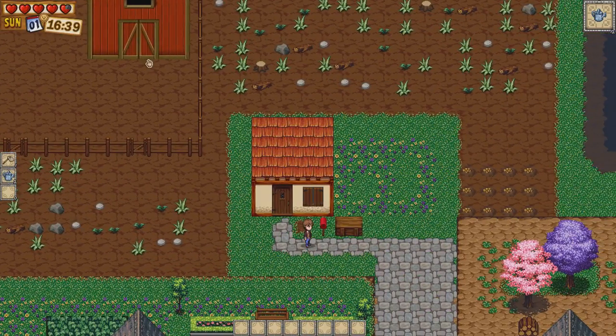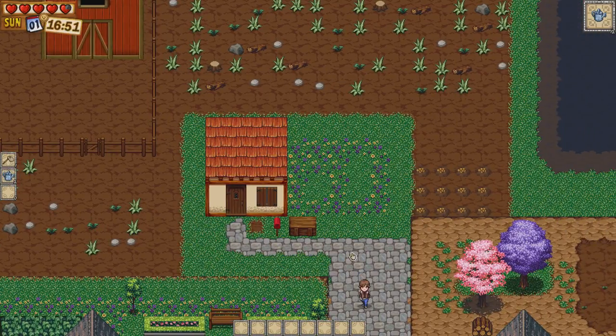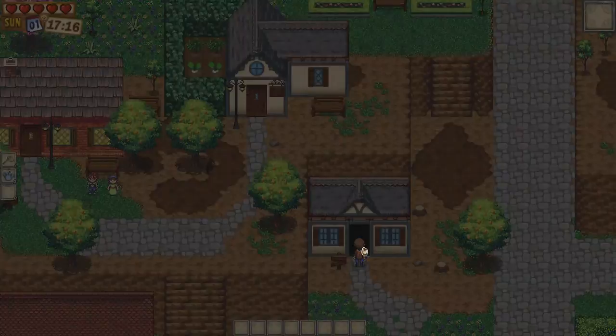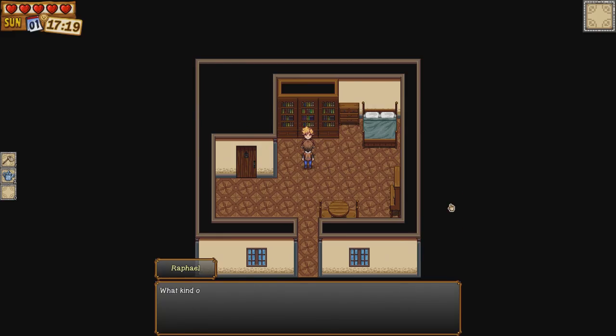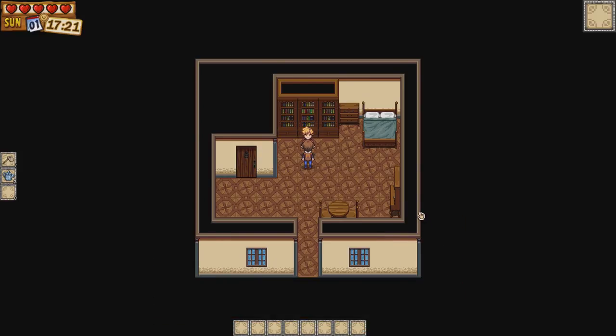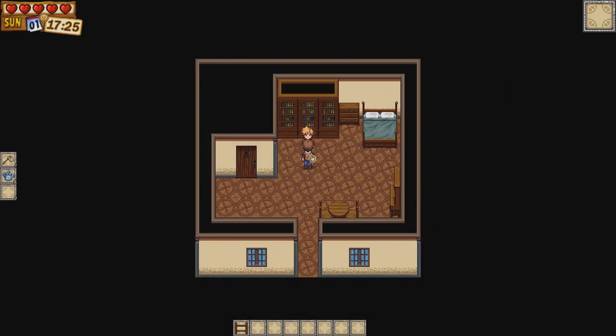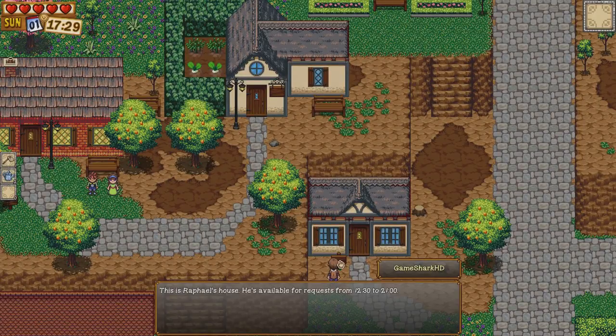Let's take a little trip around town and see what this map is like. We can see the NPCs here. So this is Raphael's house, and I think this is the carpenter — we can buy bricks, branches, wooden sticks, and planks, and he's also got buildings like barns and coops. If you want more barns and coops you can purchase them from this building, and we can buy fences as well. Clicking the sign tells you he's open from 12:30 to 9 o'clock. And over here is the clinic — this is our doctor or nurse.